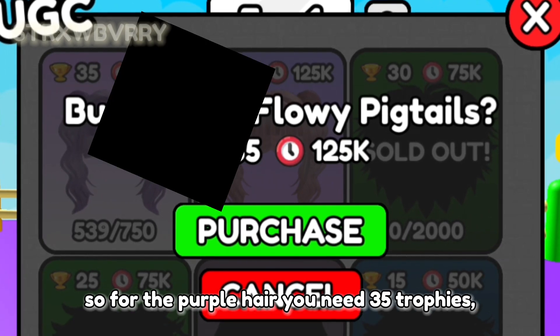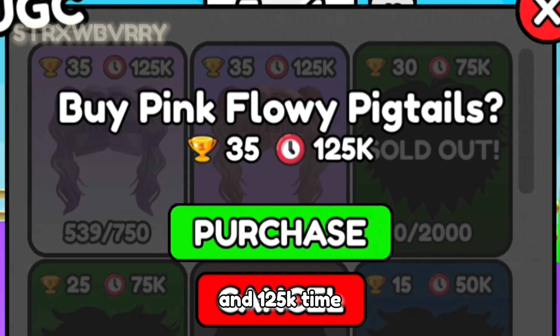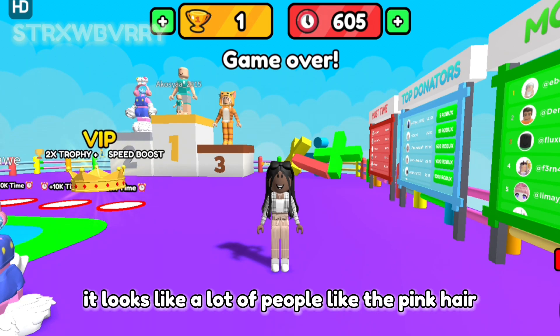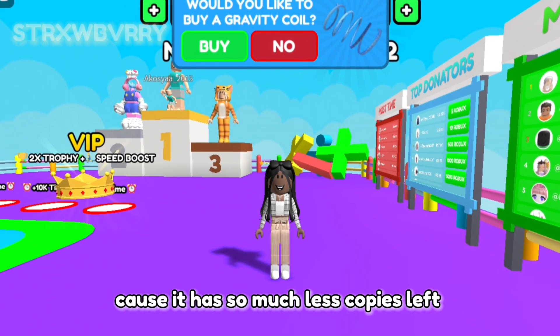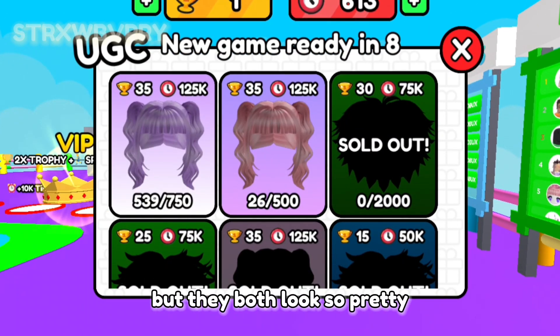For the purple hair you need 35 trophies and 125,000 time. As you can see the pink hair has the same requirements. It looks like a lot of people like the pink hair because it has so much less copies left compared to the purple hair, but they both look so pretty.